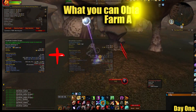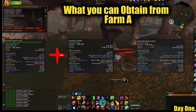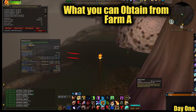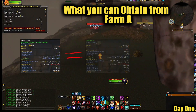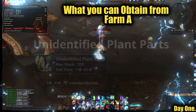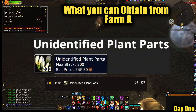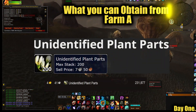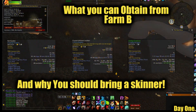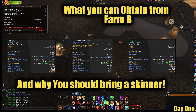Turn all scraps into knothide leather, then turn all leather into heavy knothide leather and sell. Just turn all moats into primal life and simply profit. Even these plant parts have a good sale rate and you will gain a lot from this farm.